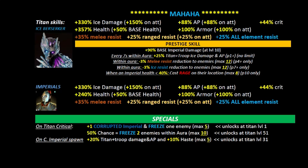For low-level players there are some interesting possibilities. He's going to be a fairly fast-moving titan, giving 330% ice damage which goes up to 480% when attacking, 176% attack, 44% critical, and a fairly large amount of health at 357% with a 50% base health — probably the highest berserker health we've seen so far. You're also looking at about 200% armor when attacking.